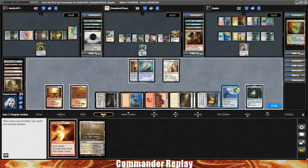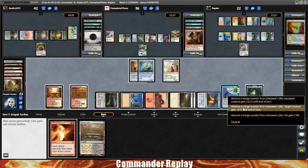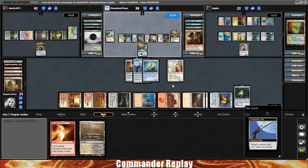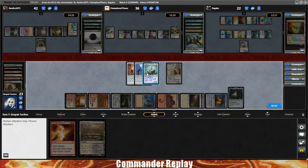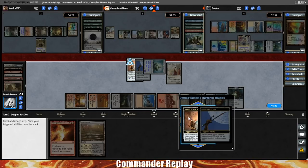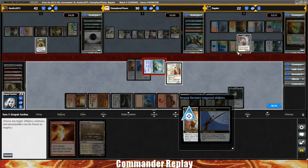Elish Norn into play — everything getting much smaller. Equip the Jit, shoot the Sabretooth. I think we need to get going on the Golos player right here, so swing into them. They take a hit for six. Sword of Fire and Ice triggers — shoot Breya, Breya down.